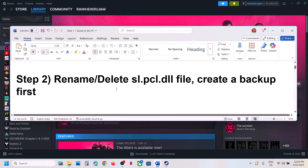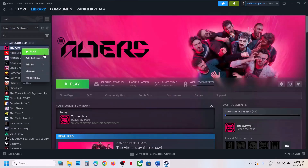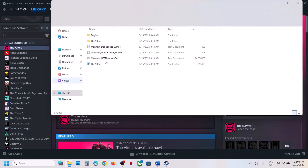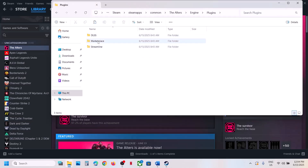If that does not work, the next step is to rename or delete the slpcl.dll file. If you have the game on Steam, right-click on the game, select Manage, click on Browse Local Files, and then open the Engine folder, Plugins folder, Streamline folder.